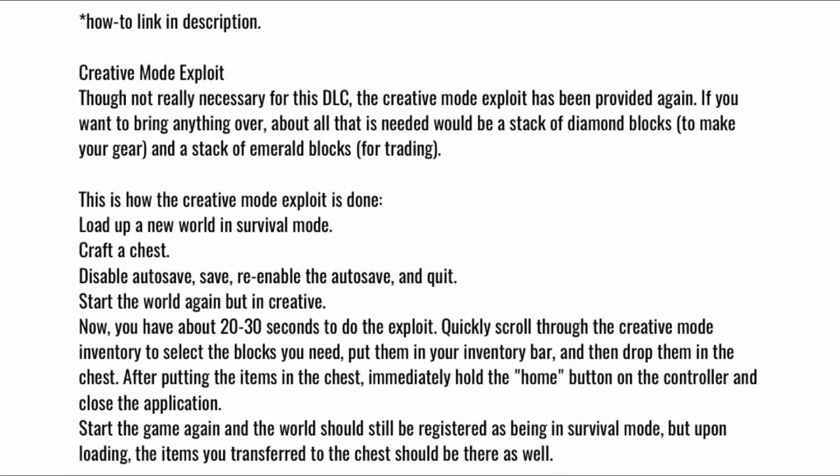Craft a chest, disable auto-save, save, re-enable the auto-save, and quit. Start the world again but in creative mode. Now you have about 20-30 seconds to do the exploit. Quickly scroll through the creative mode inventory to select the blocks you need, put them in your inventory bar, and drop them in the chest. After putting the items in the chest, immediately hold the home button on the controller and close the application. Start the game again and the world should still be registered as being in survival mode, but upon loading, the items you transferred to the chest should be there as well.